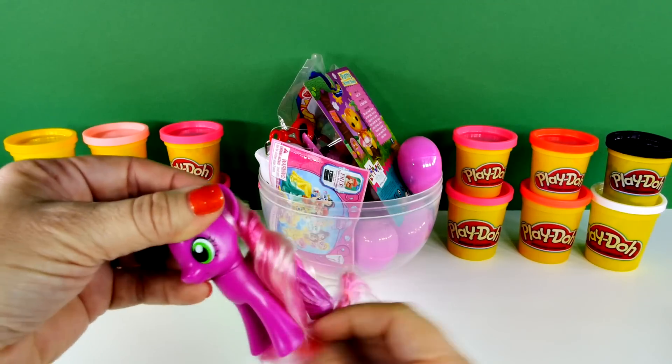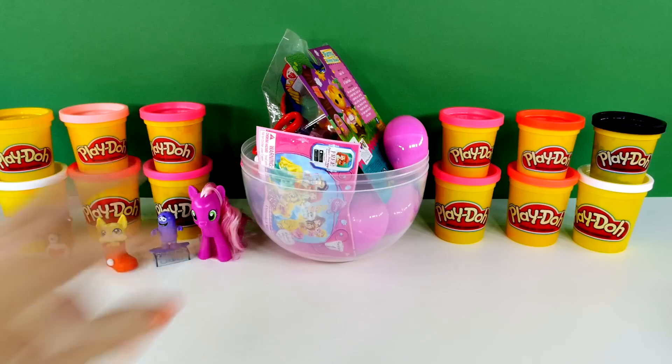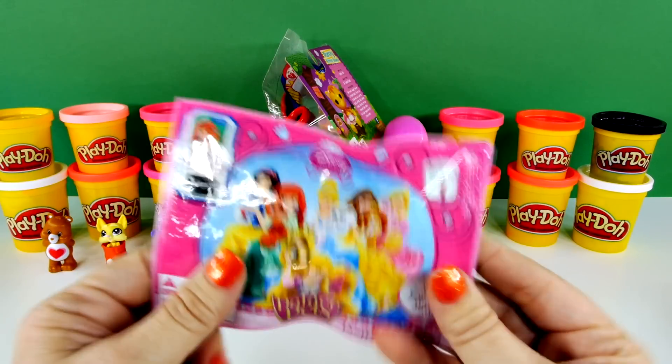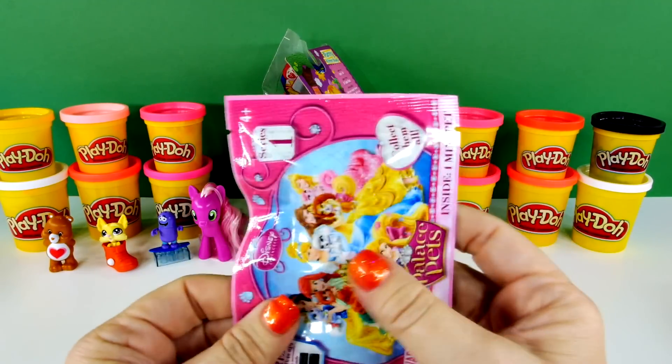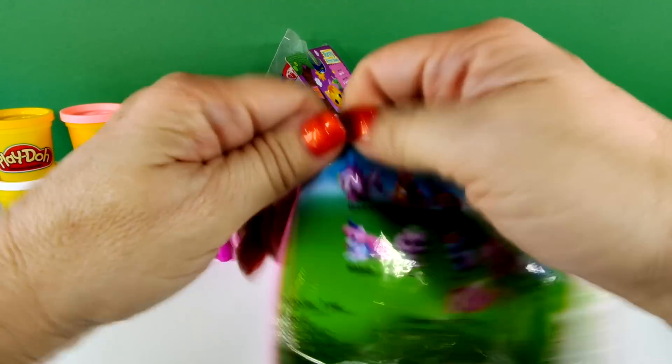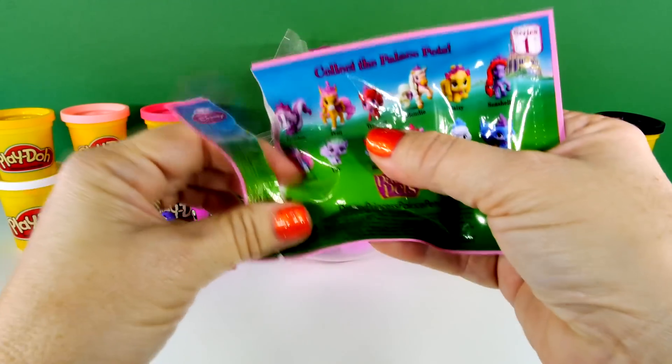Alright, Cheerilee, you can come over here and hang out with this guy. Next, let's go for this blind bag up front. Do you know what this is? It's a Palace Pets Series 1. I've gotten quite a few of these, but we don't have all of them yet.